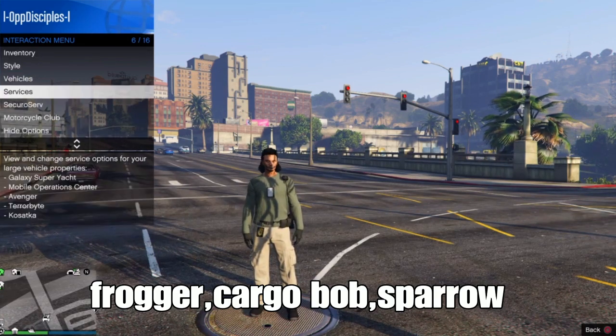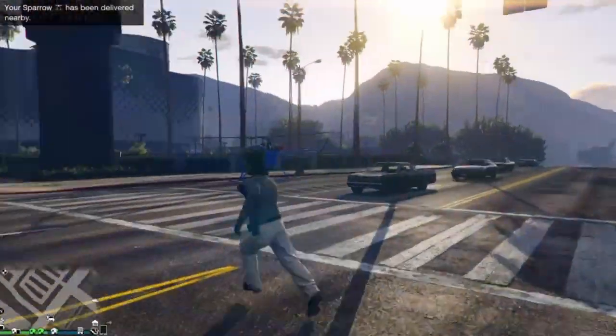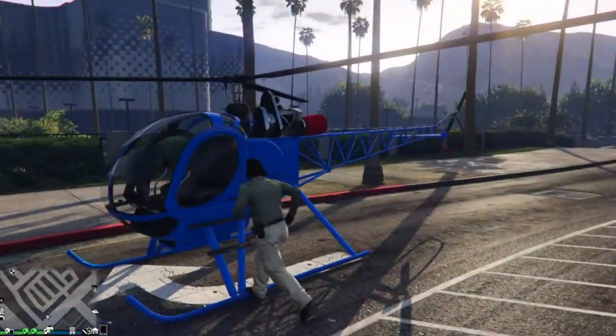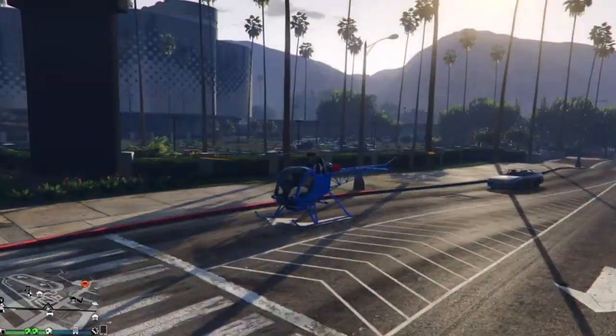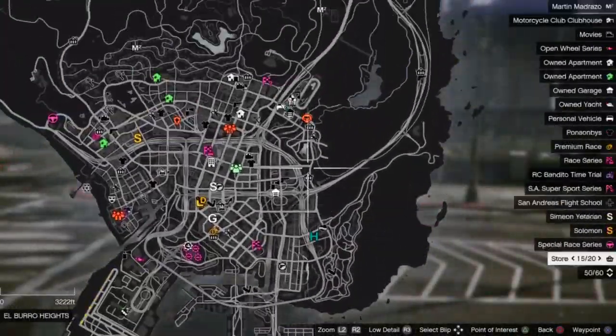For me, I'm going to my submarine and requesting my Sparrow. You guys can request any type of helicopter that you can get the headset from. Once you have your helicopter, enter it — your Sparrow or whichever you chose.